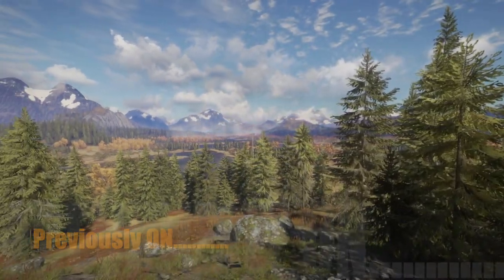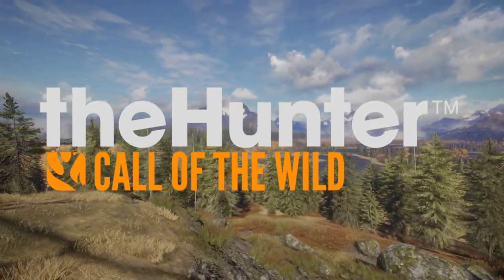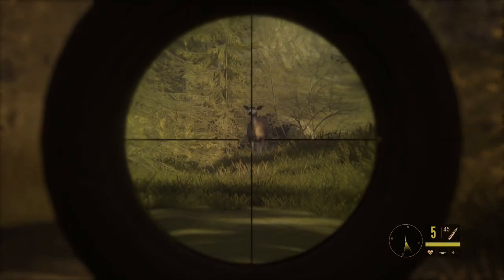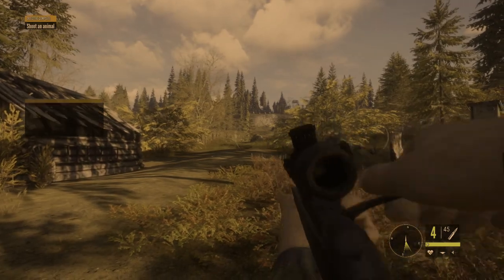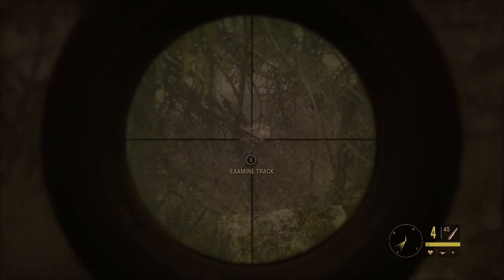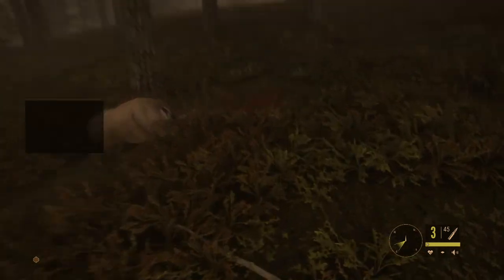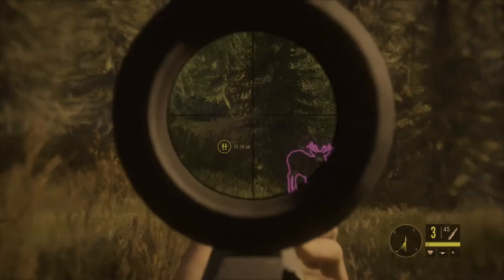Previously on The Hunter Call of the Wild. We started off our journey in our last episode taking out the ever-elusive tutorial doe, with a shot to the chest that we thought might have done her in, but we ended up having to put chase and actually had to put another shot into her to take her down. Finally, having the doe down on the ground, we were able to harvest one of the two does that we got in our last episode.